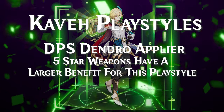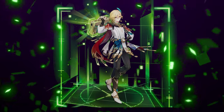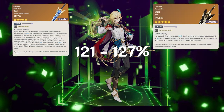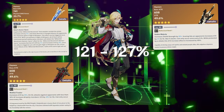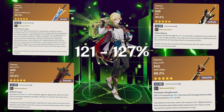Being a main DPS build that doesn't care much for elemental mastery bonuses, the five-star weapons have a bigger benefit here than in any other build for Kaveh since we're looking at raw damage. Song of Broken Pines and the Unforged with no shield fall between 121–127%. The Wolf's Gravestone without the proc activated is 126%, right alongside Redhorn Stonethresher at 126–127%.